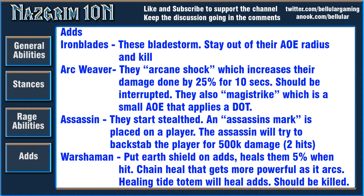The next one should be great fun — the Assassins. They start stealthed and put an Assassin's Mark on a player, then try to backstab them, so they need to be behind the target. This does 500k damage over 2 hits and could very easily one-shot a player. The marked player really needs to make sure they run away or face the right direction. These Assassins can be unstealthed by abilities like Flares — so yay Hunter utility.